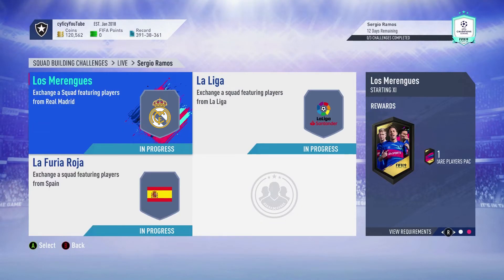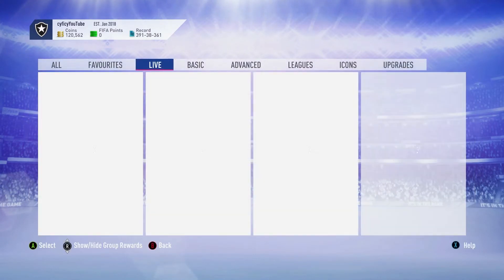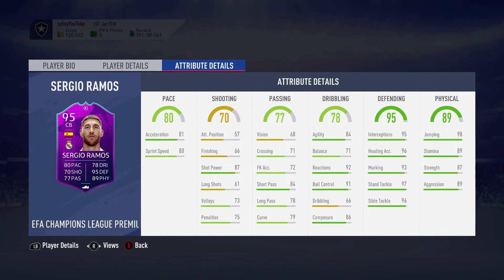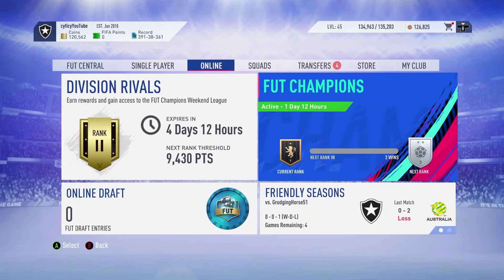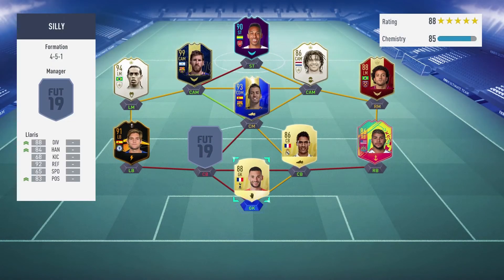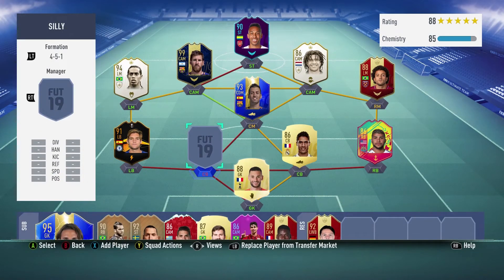Including the pack value, you're going to be spending around 250k net. And the card is insane — it's a 95-rated Ramos. I'm going to do him for my team; he fits perfectly in where my blank center back spot is and he's basically going to replace that position.